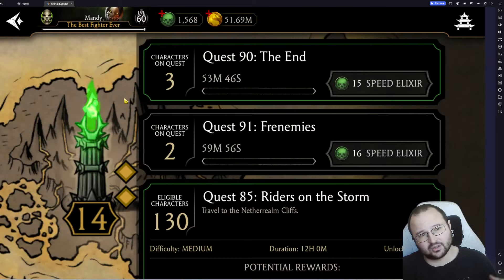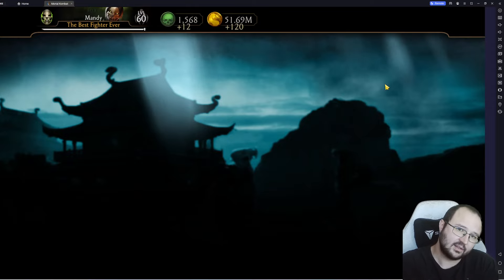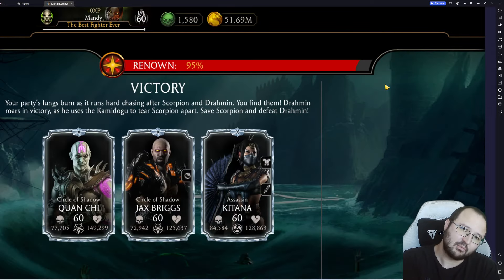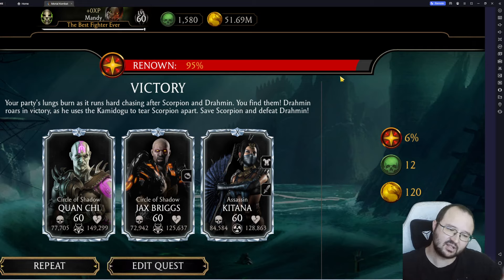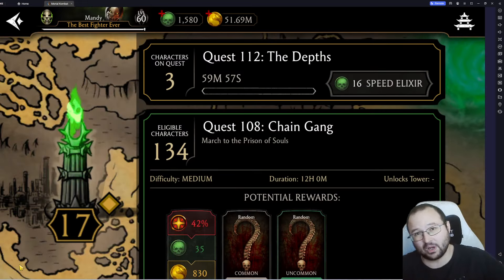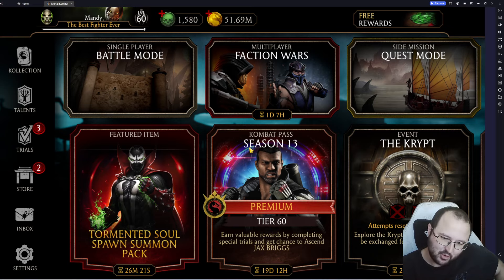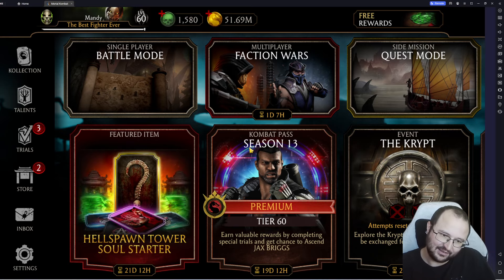Another reason I use emulator: I can do something else in the background. I can just run the Krypt and alt-tab to do something else, or I can work while having the Krypt on my gaming monitor and just click from time to time. On my phone the screen gets locked and the battery drains, so there are so many reasons why I'm using an emulator.